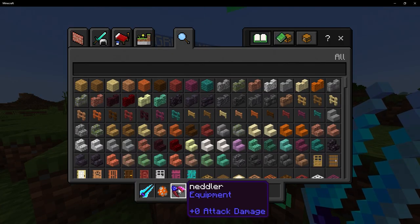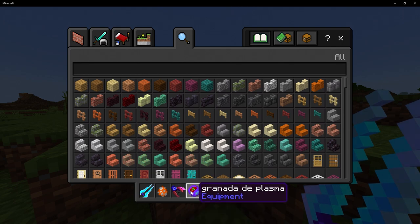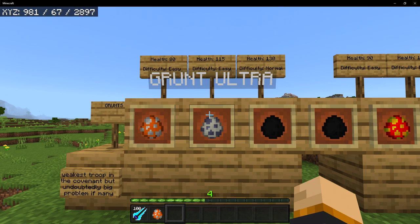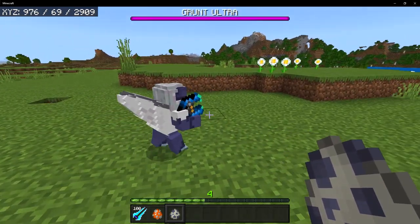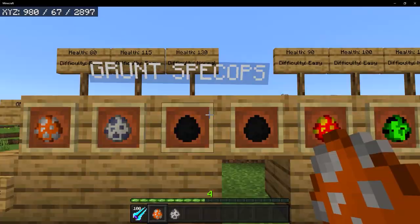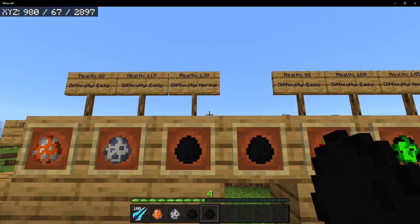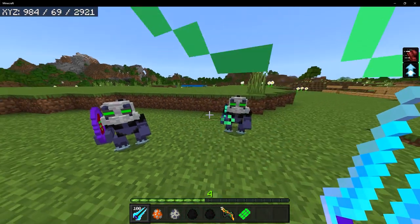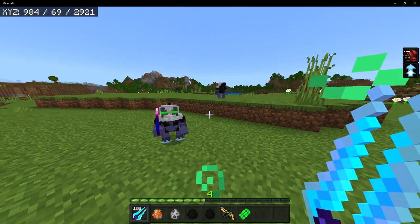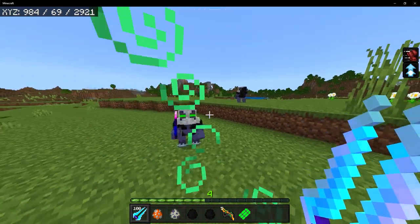For this instance, we got his weapon, which was the needler. We got a plasma grenade and we got needler ammo. And then we have the Grunt Ultra, which has 115 HP and spawns on easy difficulty. The Grunt Ultra is a white Grunt and he's going to hold a plasma pistol. For his drops, we got the pistol. Next up is both of the Special Ops. Both of them have 130 HP and spawns on normal difficulty.